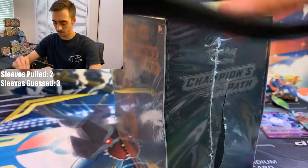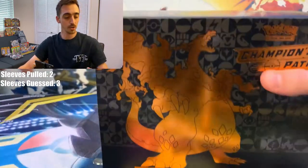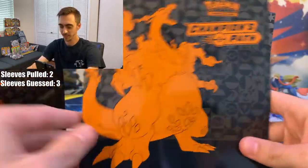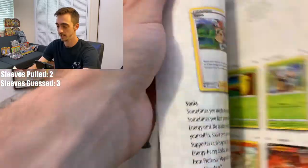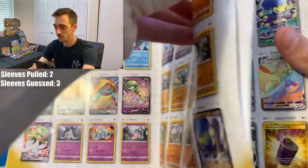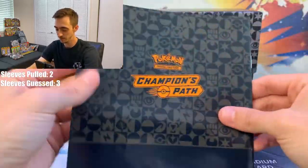Carefully opening the side here. You get this cool little box to put everything in. You get a Charizard promo card that only comes out of this box — feels cool. We've got our Player's Guide to Champion's Path so we can see all the cards. That Alcremie VMAX we just pulled is right there. Look at those full arts — too cool. Those Rainbow Rares. There's the Zard, and the Shiny.